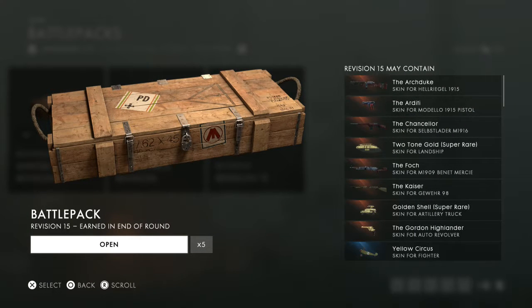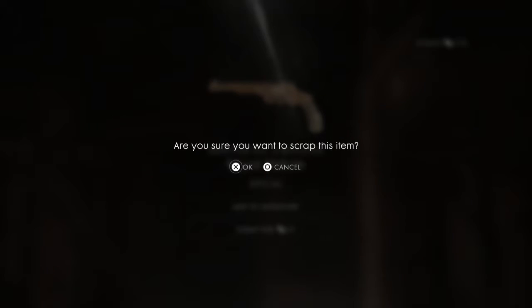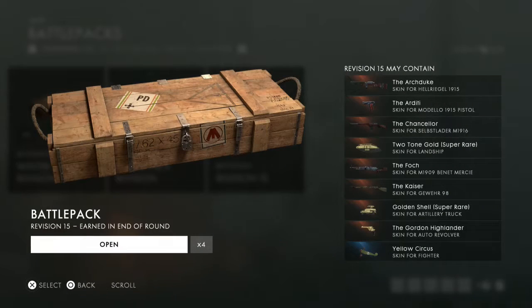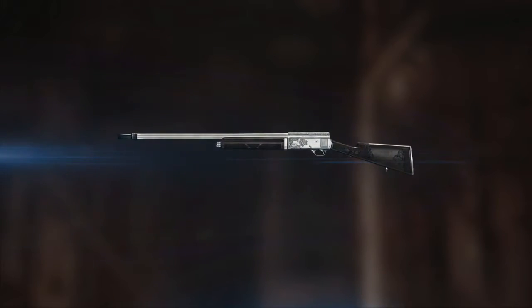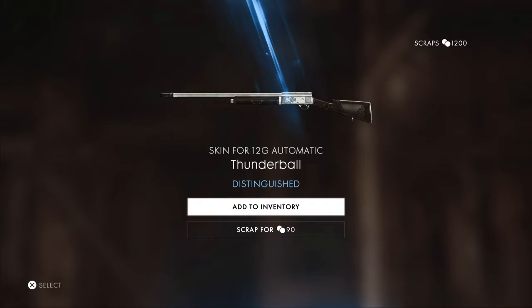Revision 15 — the Archduke. Oh that's a nice one, Chancellor two-tone gold. Damn, super rare — I hope I get that. I normally just play pigeons or team deathmatch. Anytime I go to the big maps, conquest and rush, I always get stuck on the sucky team. Oh there we go — Thunderball distinguished. I don't use that till-gauge automatic but let's keep it.